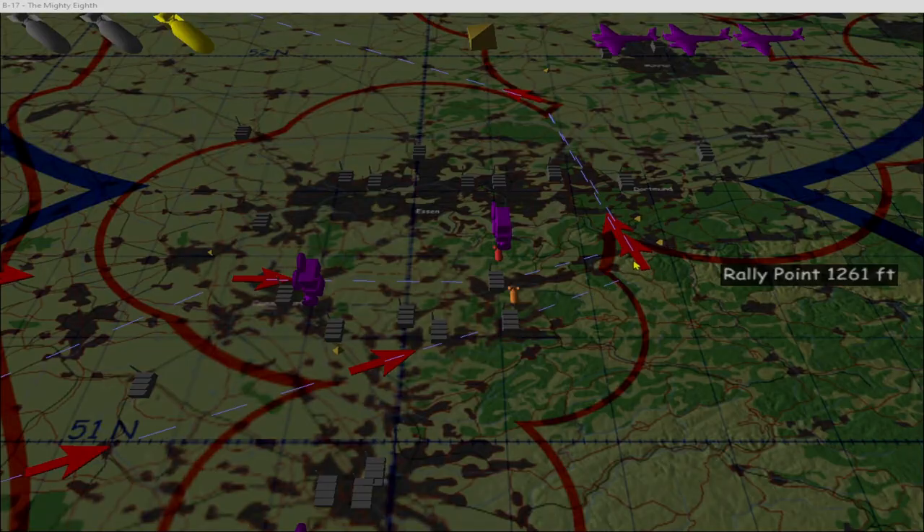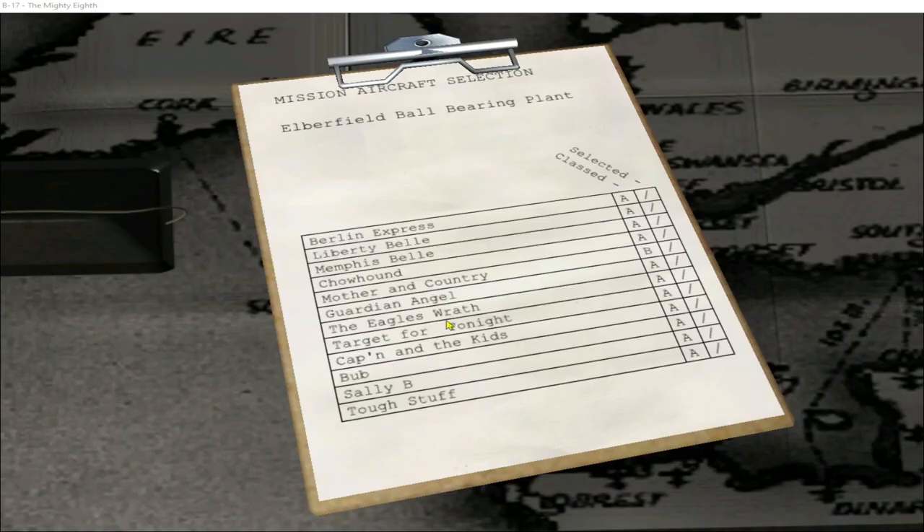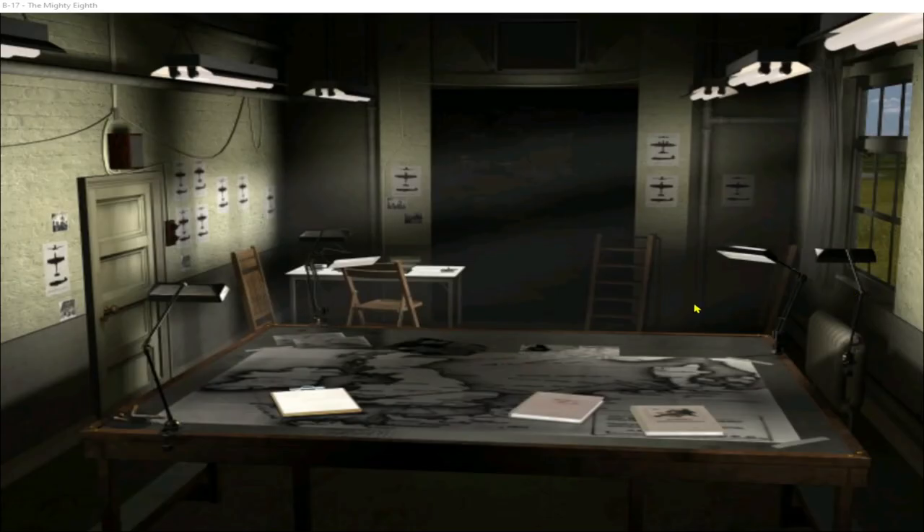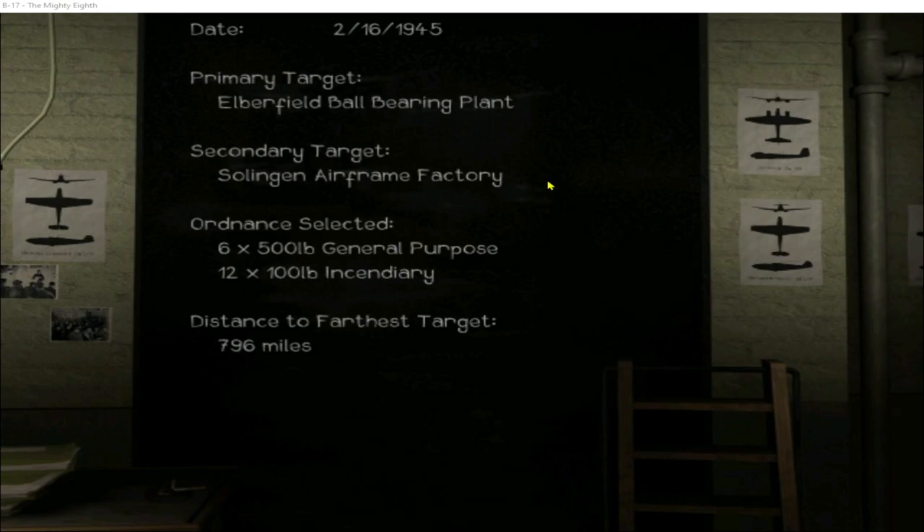Let's pick a secondary target — we'll go with the Solingen airframe factory which is close by. Now let's choose the planes for this mission. These planes are on rotation so the top six fly one mission and the bottom six the next. Motherland Country is still damaged from its previous run, so we'll send out Bub, which is in tip-top working condition. We'll try out the general purpose 500 pound bombs and take some incendiaries as well. Planning is completed — mission date is 16th of February 1945.